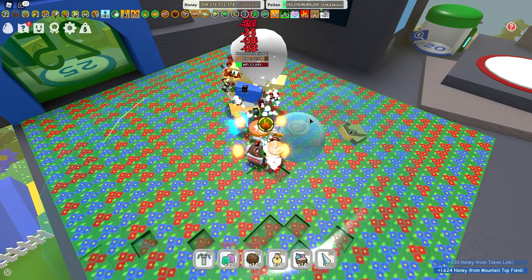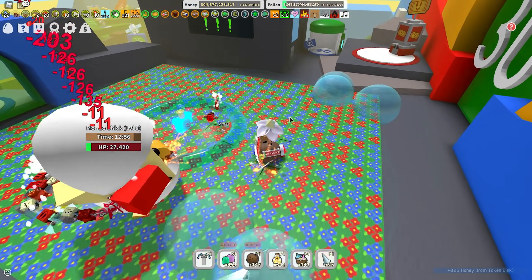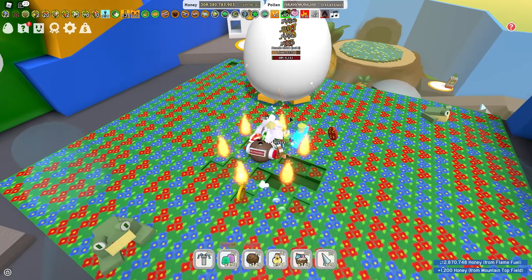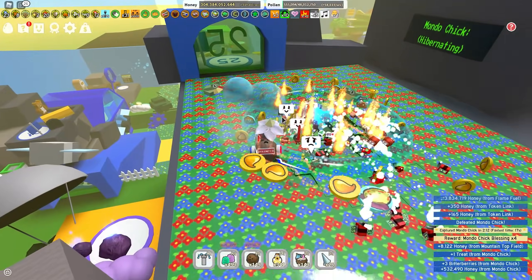For a white hive, you need a lot of stingers and a good supply of gumdrops. You make about 750 billion to 1.3 trillion per boost with white — 750 billion with bad RNG, about 950 billion with decent RNG, and 1.3 trillion with good RNG.